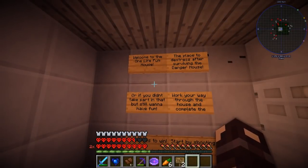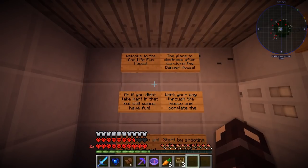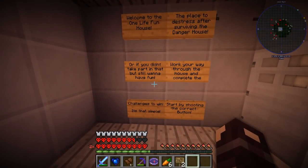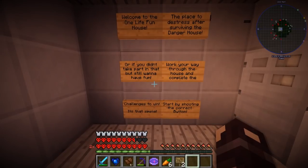Welcome to the One Life Fun House, the place to de-stress after surviving the danger house. I do need de-stressing after the ordeal in the danger house. Or if you didn't take part in that and you still want to have fun, work your way through the house and complete the challenge to win. It's that simple.